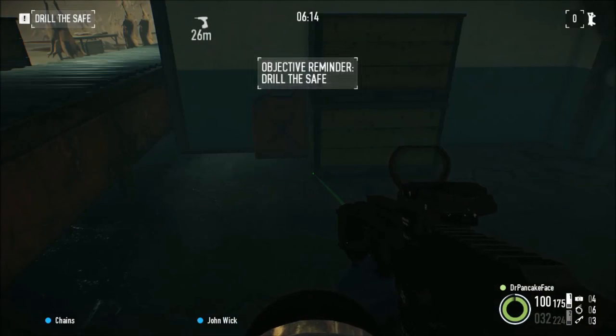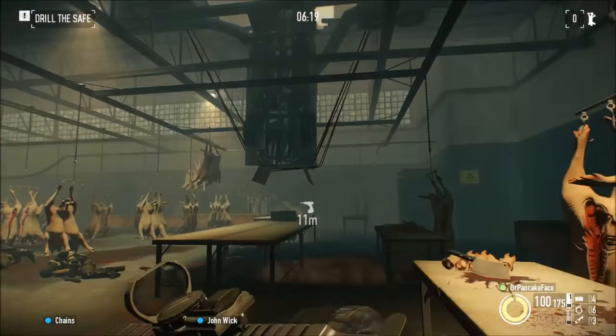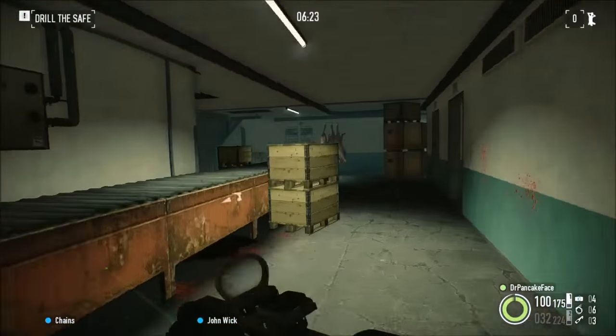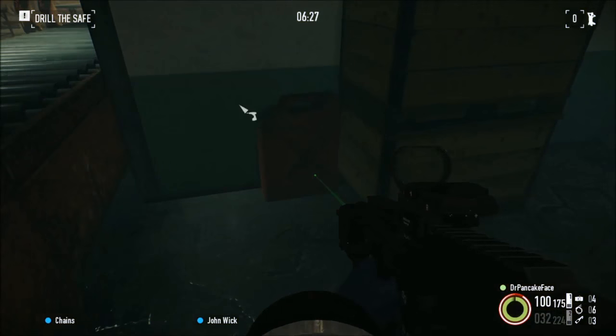Here we have gas can number 5. We are coming to the left from the security truck — here is the truck. Take the conveyor belt on the left side and look behind the conveyor belt and you will find gas can number 5.